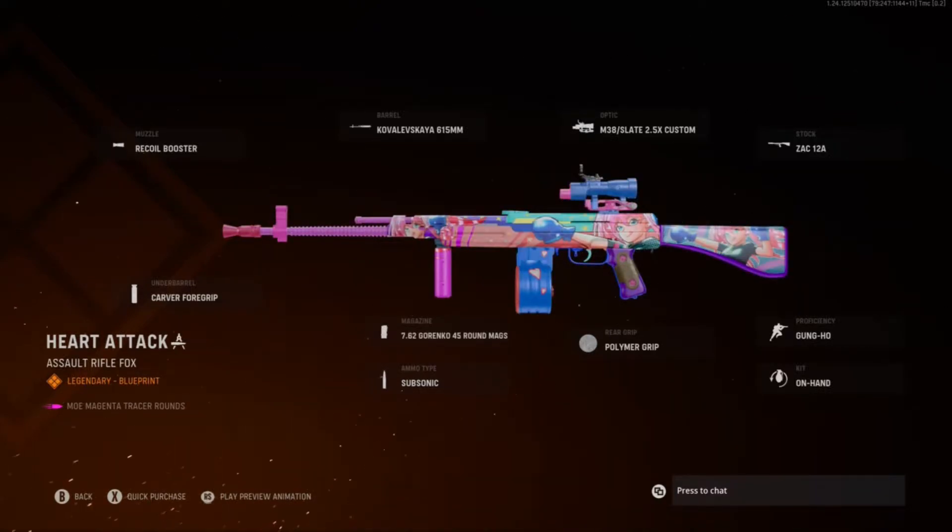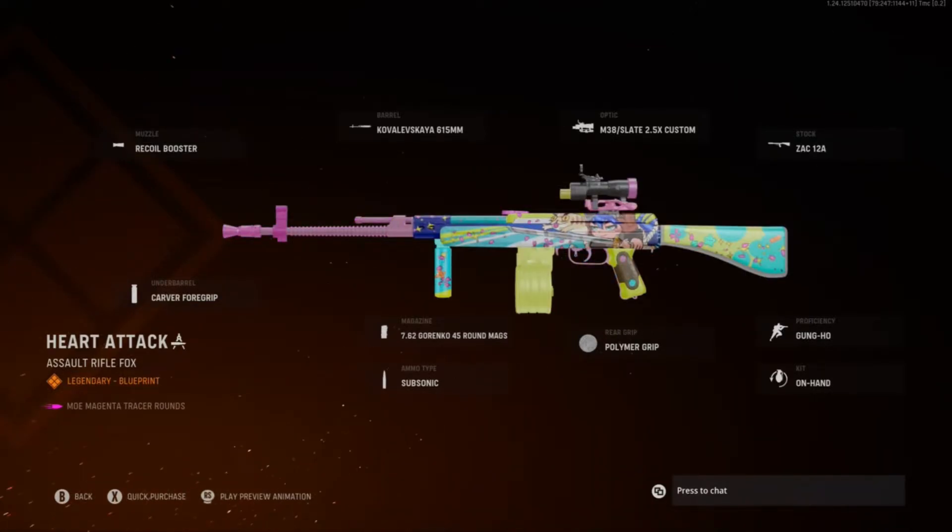Mo Magenta. Magenta's like a purple — pinkish, like a light purple. Not dark.